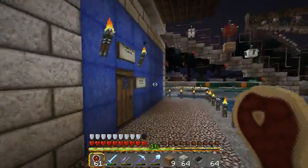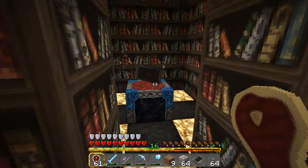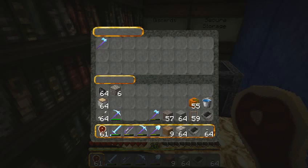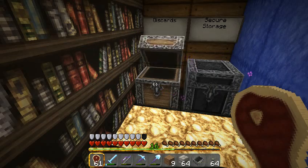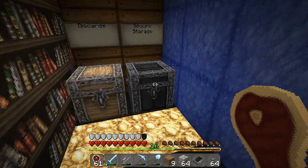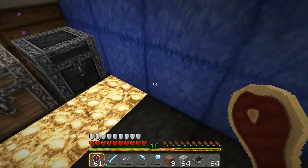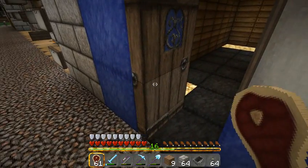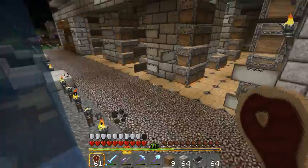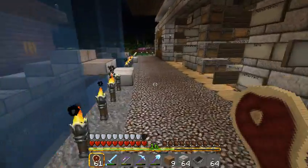At the other end is Thaumaturgy and Secure Storage. In here we have an enchanting table for you to use, maxed out with bookshelves. Over here we have a discards box — any items in here are free to take; this is where you can discard magic items you don't want. And here's an ender chest for your secure storage needs. There are ender chests at most of the rail stations now, and we'll be installing them at all of them in the near future, so you'll be able to access your ender chests from any rail station.